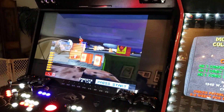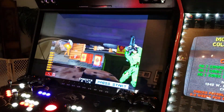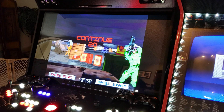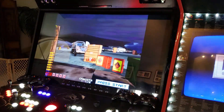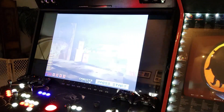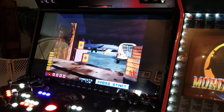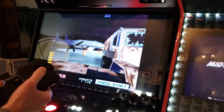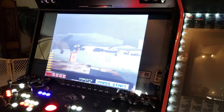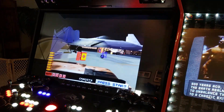You can also reload traditionally by shooting off to the bottom right or bottom left corner of the screen. I prefer to push the button because it's a thousand times easier. Whenever you get a grenade you push this button and it'll basically wipe everyone on the screen.